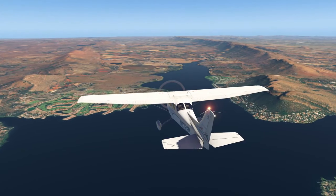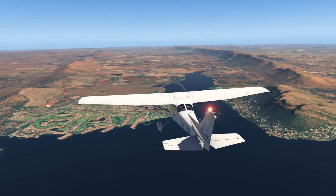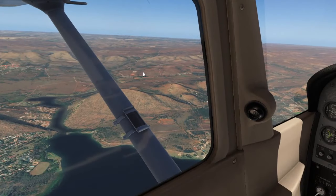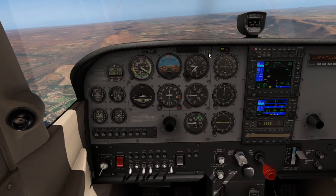Welcome to exercise 16: engine failure. We are flying along the R2PS Puerdam, enjoying our scenic view, and then all of a sudden we experience an engine failure. So what now?